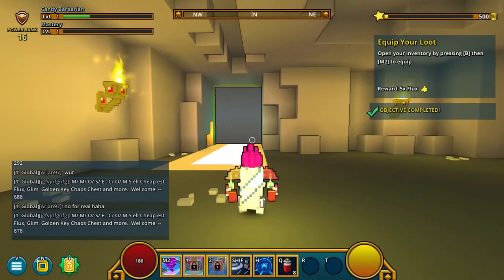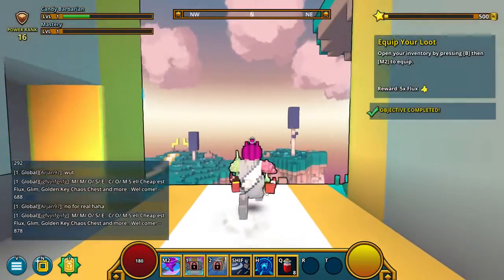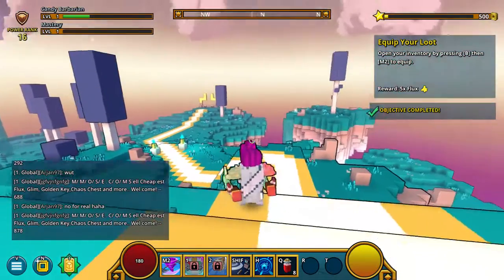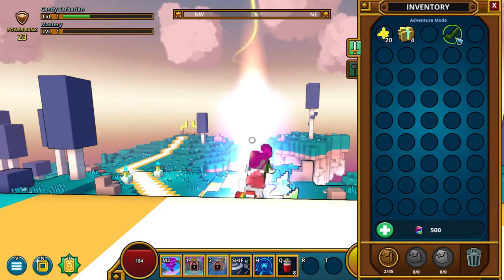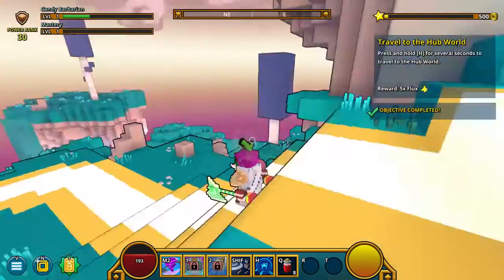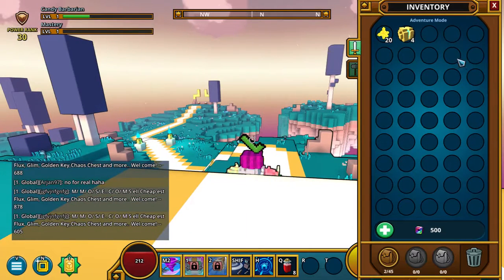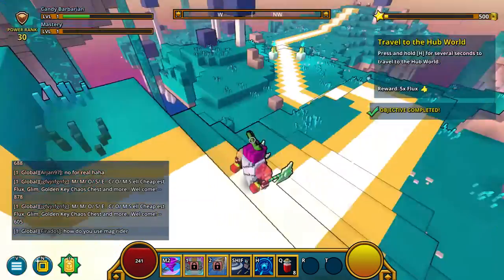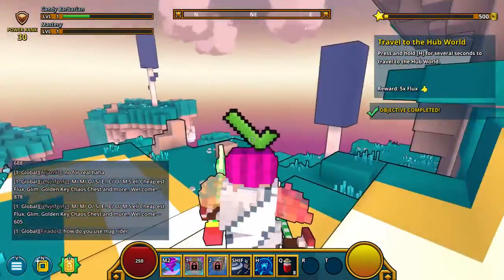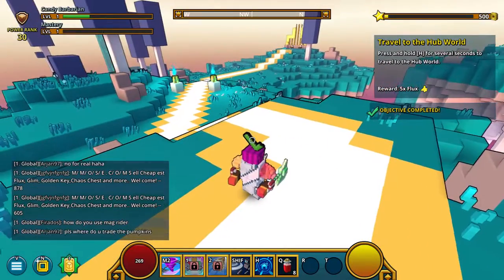I'm guessing I'm going to press B to get my inventory. That's how you equip it. And what does the check mark do exactly? I kind of want it off. I have a check mark on my head. That's fine. Press and hold 8 for 7 seconds to travel to the hub world.